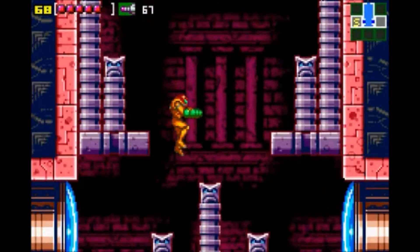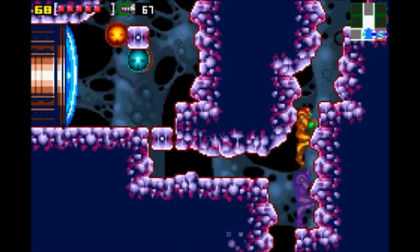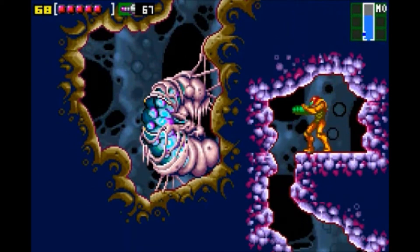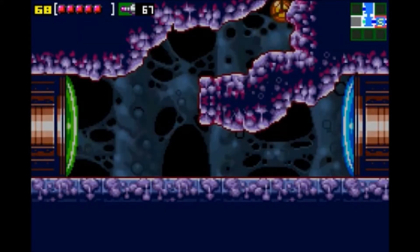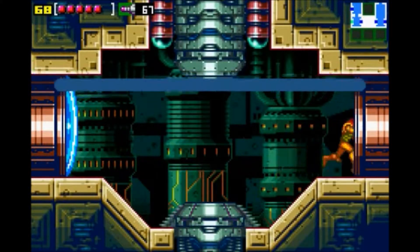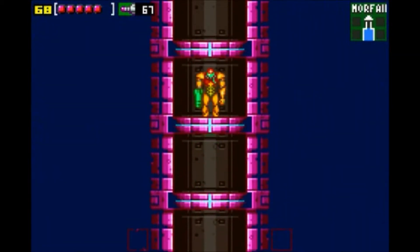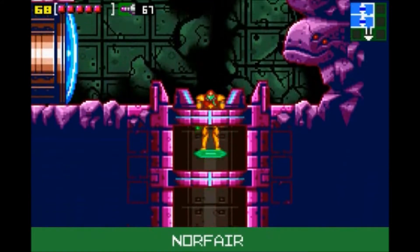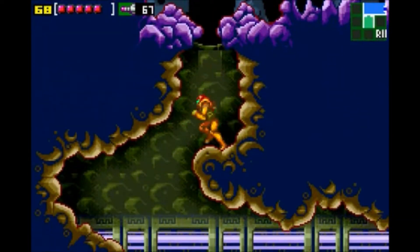Alright, welcome back everyone. Let's get right into exploring Lower Norfair. Already found one of those green doors we can't get through. That bug we thought we took care of in the last video looks like it's grown all the way down here already. We actually need to backtrack up here and go down the tunnel that it made.